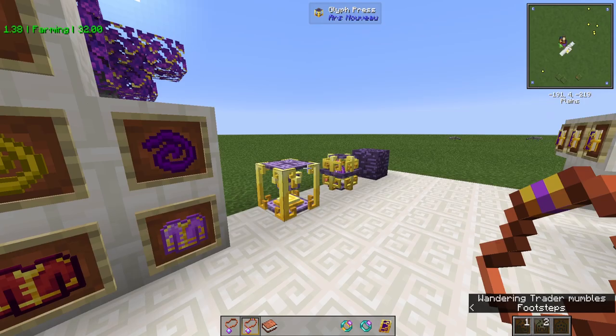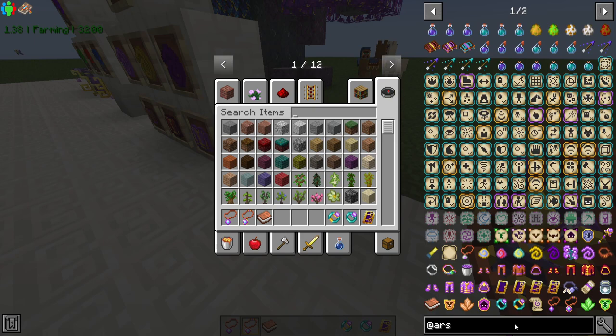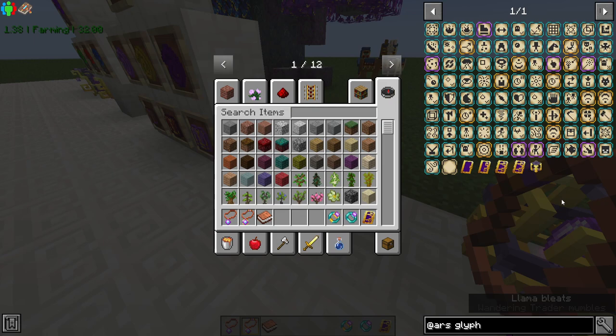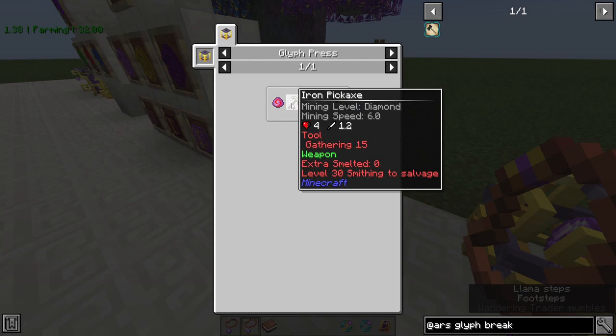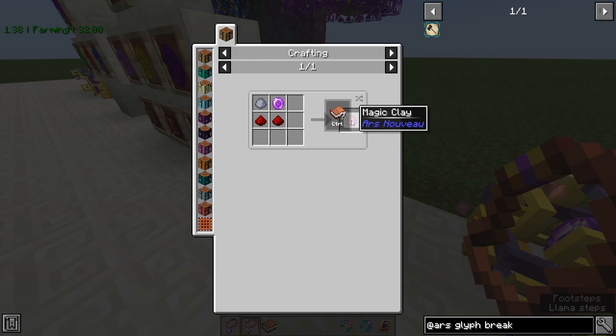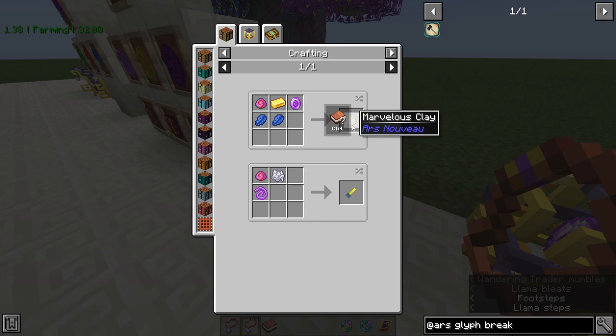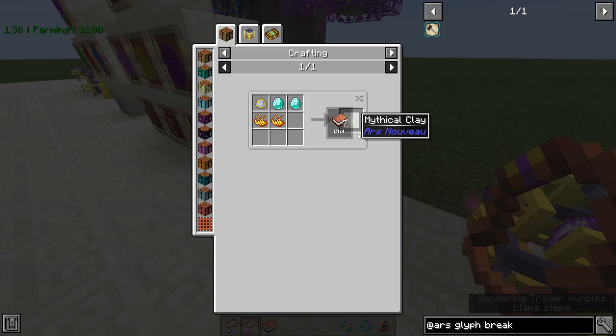The Glyph Press is what allows you to gain more different types of spells. If we type 'glyph' in, the most common one you'll want when you start is Break, which is just magic clay and an iron pickaxe. Magic clay is the base item used to make glyphs, and you need Source Gems for it. You can use magic clay to make Marvellous Clay, which is probably the tier 2 version of Ars Nouveau clay — it lets you make more and higher tier glyphs. And then it goes to Mythical Clay, which gives you the final tier of glyphs in this mod.